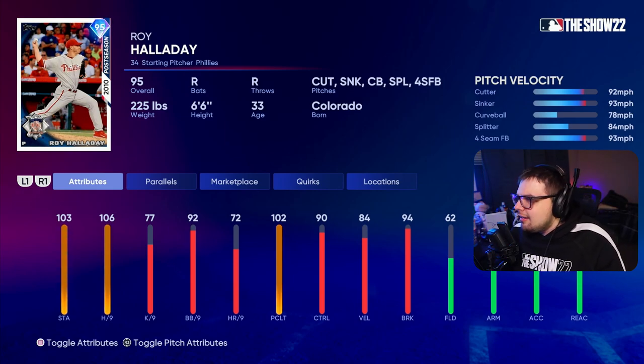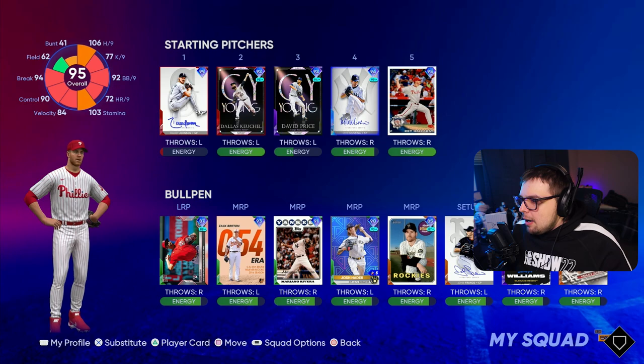We're going to hop into Ranked Seasons on Legend and give him a debut. I debuted Carlos Carrasco not long ago and I see a lot of similarities between these two cards, except Carrasco throws a little faster. So I have a good feeling about how we'll pitch with Halladay.